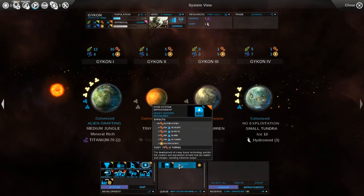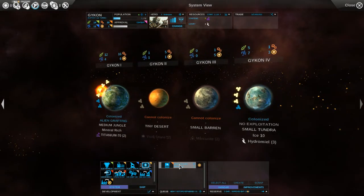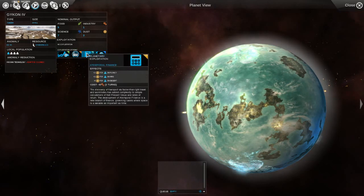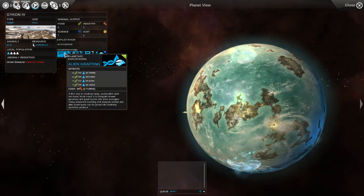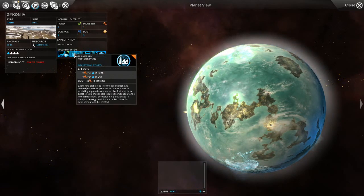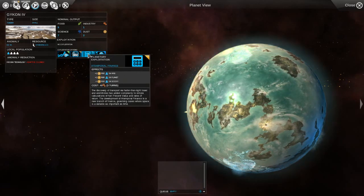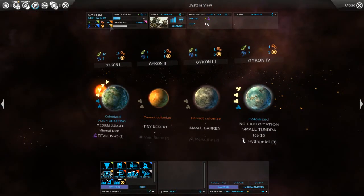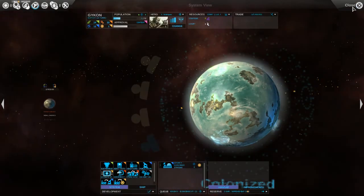This is a Jungle Planet. The effects are Desert, Arctic, Arid, and Tundra. We do have Tundra up here. Before we do that, we want to go for an exploitation. Is there a specific one for Tundra? I don't think so, but if we upgrade this planetary exploitation through research it'll apply to Tundra as well. We are low on science, so let's throw a science thing on there.